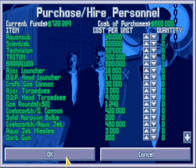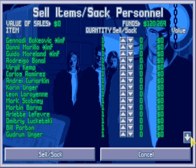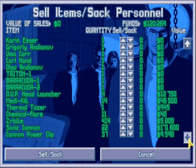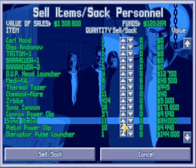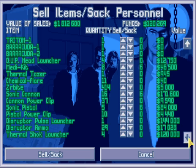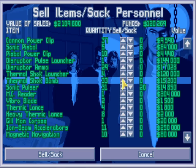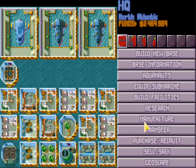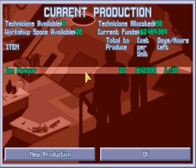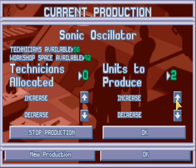Okay, put a barracuda here. And you know what? Let's sell more stuff, because I don't like having no cash. Sell some of them. Sell some of them. And sell some of these. Alright, that's a bit better. And we'll go ahead and make some sonic oscillators for our barracuda in the other base that's coming in.